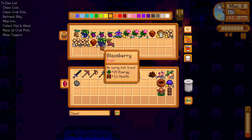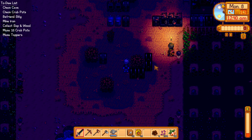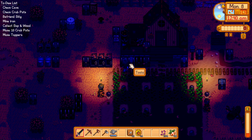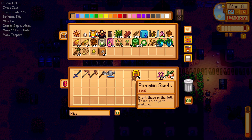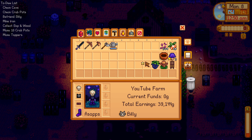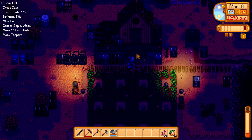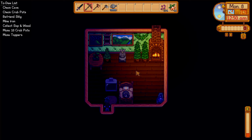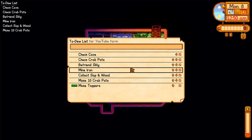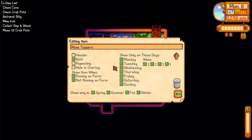Got rid of that. Put those in there. We did already water the cat — great. I think that's going to be it for today's episode, guys. We did make tappers, so that should be done. We could light it. Some sap and wood. Befriend Silly — we're working on that. Check crab pots — did that. Mine iron — done.